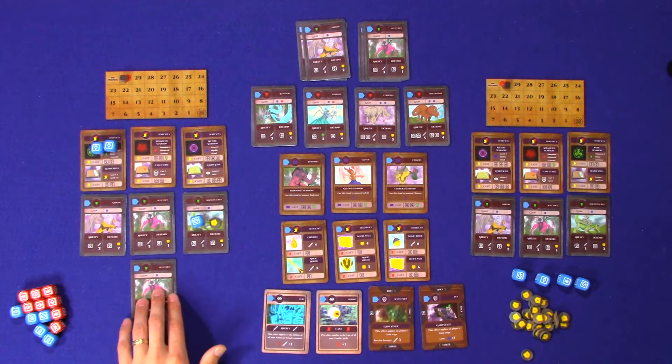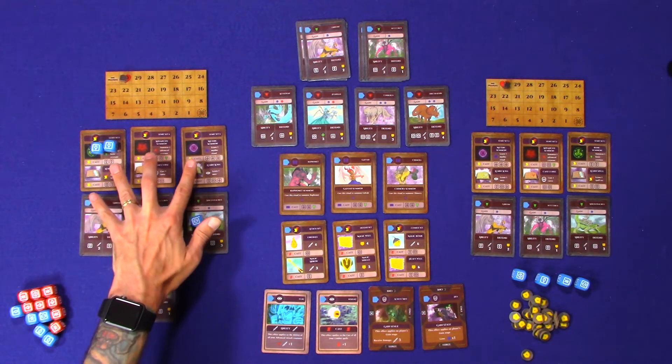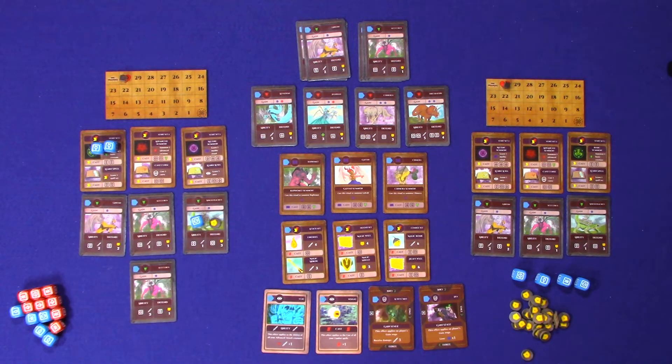One thing to remember: you may only ever have six creatures and six spell sets at any given time. So if you were to draft a creature that would put you at seven, you would have to discard one of your other ones. That would be the end of player one's turn.